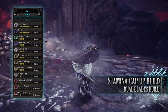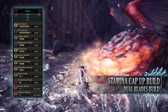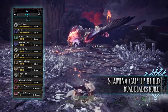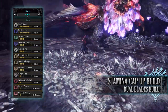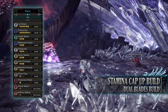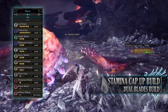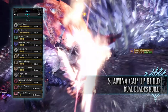As for the skills: you have Ice Attack level 6, which increases the ice rating and damage — replace this with Fire Attack, Dragon Attack, etc. if using a different element. You have Critical Eye level 6, potentially level 7 when wearing mantles, which increases base affinity by a set percentage. You have Health Boost level 3, Weakness Exploit level 3 — allowing increased affinity on tenderised weak points for potentially an extra 50% — Handicraft level 3 increasing sharpness, and Quick Sheathe level 3 as a byproduct of the gear.